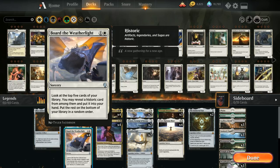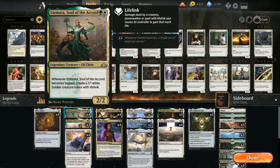Board of Weatherlight helps us find key cards like Ruinous Blast, like The Immortal Sun when facing planeswalkers, and can also help us find a legendary creature if we need to enable Ruinous Blast. At two mana we've got the full four copies of Emara, Soul of the Accord. There's not a wide selection of legendary creatures at two mana, but Emara is still a pretty good card — two mana for a 2/2, and when Emara becomes tapped we get to make a 1/1 white soldier creature token with lifelink.